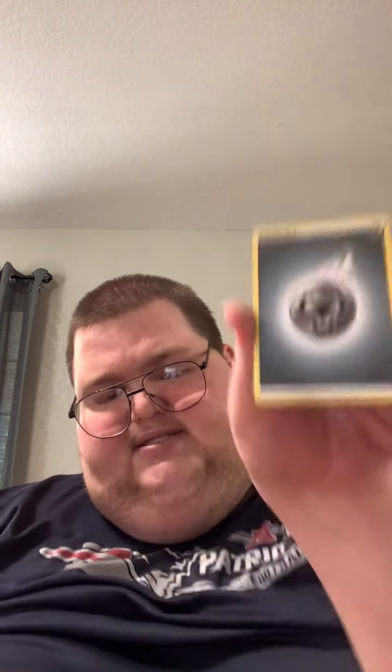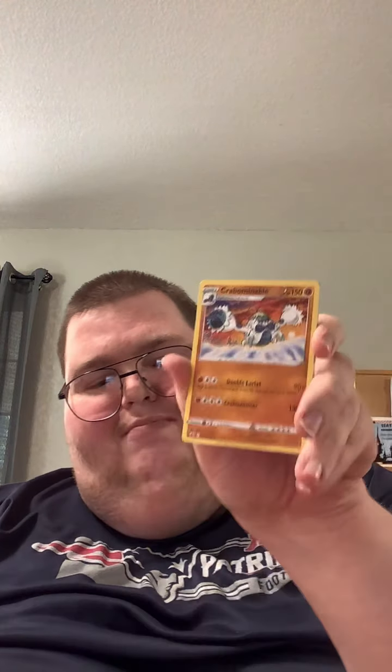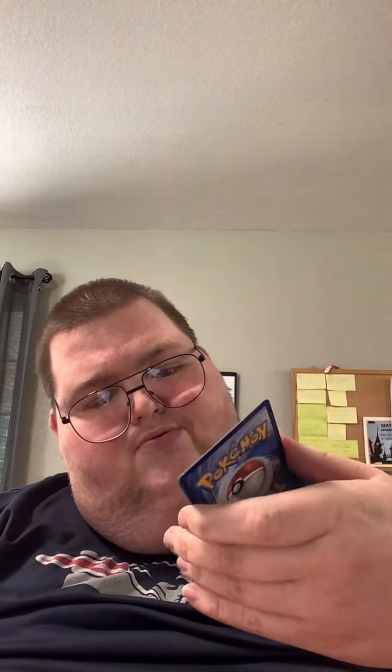It looks like we got ourselves a Steel Energy. Look at that — it's Flannery from the Hoenn Region. She was one of my favorite gym leaders in Ruby and Sapphire. And we got the Single Strike Scroll of Piercing — that's pretty cool. We got Crabrawler again, there's a Snow Runt, and there's Weedle one more time. Castform again. Looks like our Reverse is a Swirlix. And our Rare — look at that — a Holographic Shaman! That is cool.